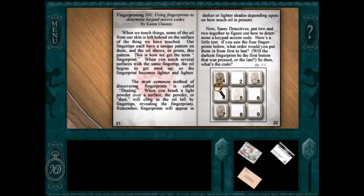So put two and two together and figure out how to determine the keypad access code. If you saw four fingerprints, what order would you press them? Basically, they push harder at first. The darkest fingerprint is either the first or last — so the code is either 1, 7, 3, 5 or 5, 3, 7, 1. We'll find it in the next version.